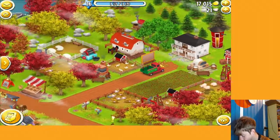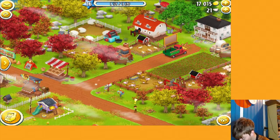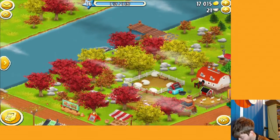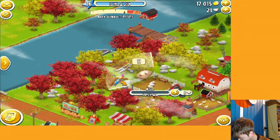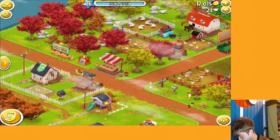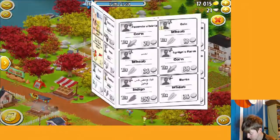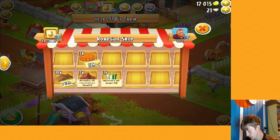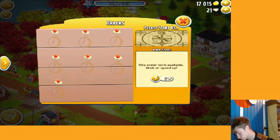I got an axe from that. I have to wait a bit until I can advertise again, and then I'll have enough coins to buy the loom and the boat dock. We're already only missing 200 coins — it's pretty good.